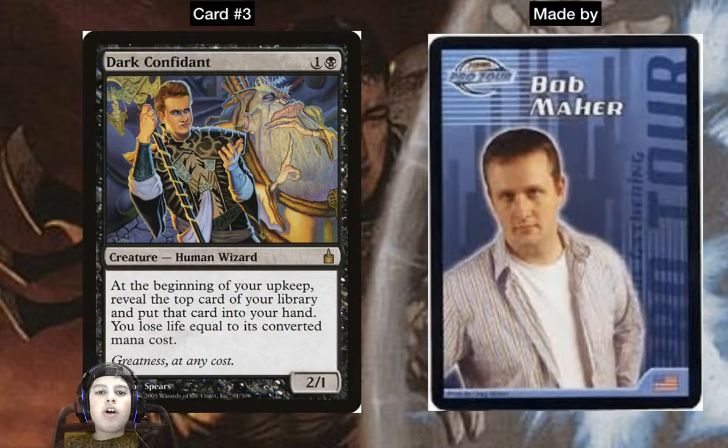Card number three: Dark Confidant — everyone knows this as Bob, because it was made by Bob Maher. Dark Confidant is two mana, two-one Human Wizard. At the beginning of your upkeep, reveal the top card of your library, put it in your hand, and you lose life equal to its CMC. It's really powerful in Modern where everything is cheap — it's played in Jund decks and you always hit low-cost stuff: one-mana, two-mana cards, and the highest is four-mana Blood Braid Elf.